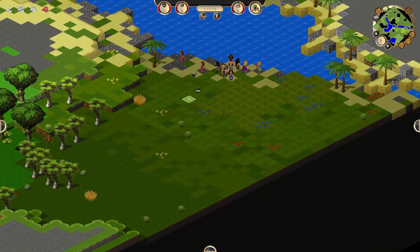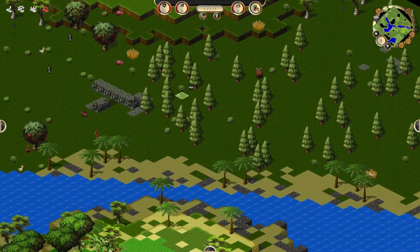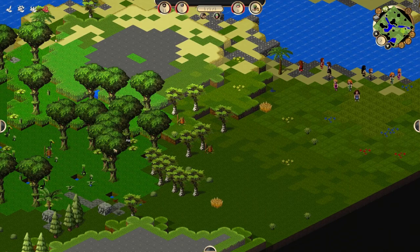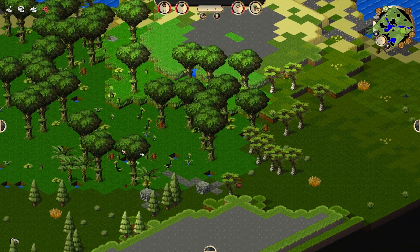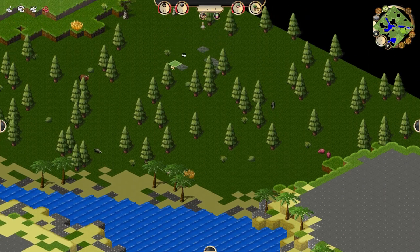Alright, let's see — this is where we spawn, this is where it all begins. I really want to be over here, but unfortunately I'm over here. I really don't want to go through these frog dudes. We've got 11 citizens, this is where we're starting.